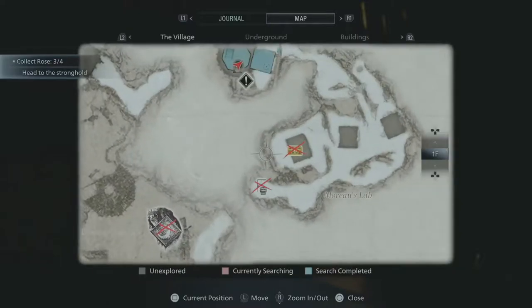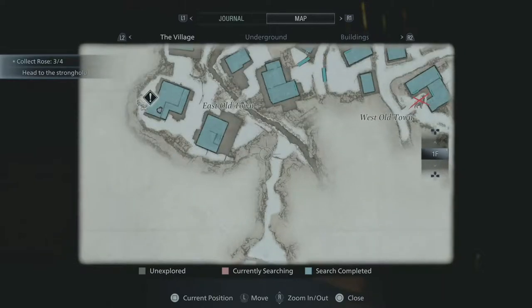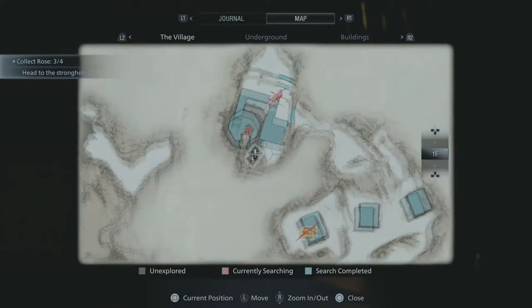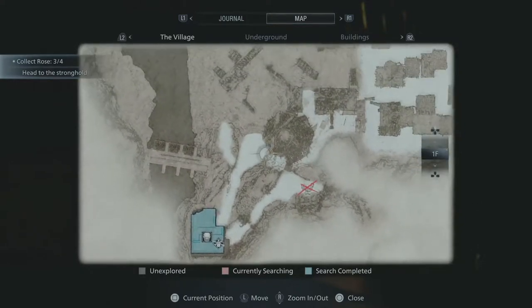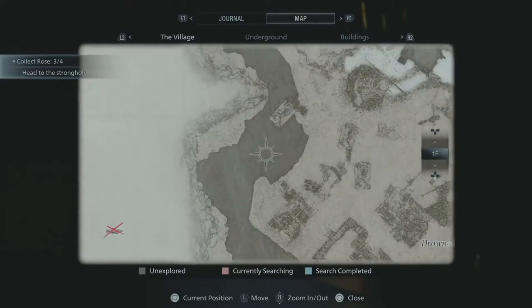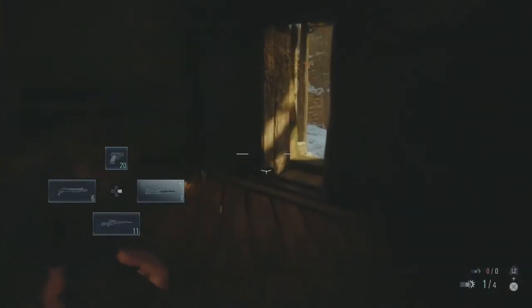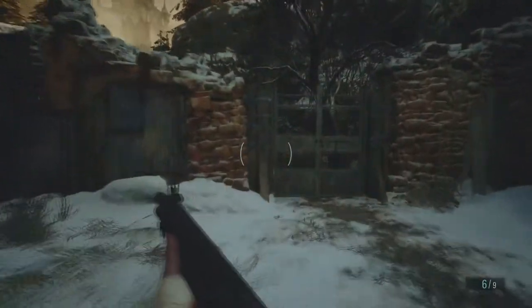Hello everyone! Welcome back to a new episode of Resident Evil Village. Last time we left off, we finished off Moreau's area. We never did find the ball for the labyrinth puzzle, and I have no earthly idea where it could possibly be. This map doesn't really give you a ton to go off of, so we might have just missed it, or it might be in an area we'll see later. Regardless, let's go ahead and get out of here.